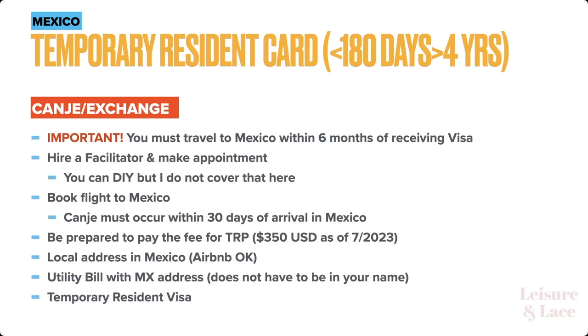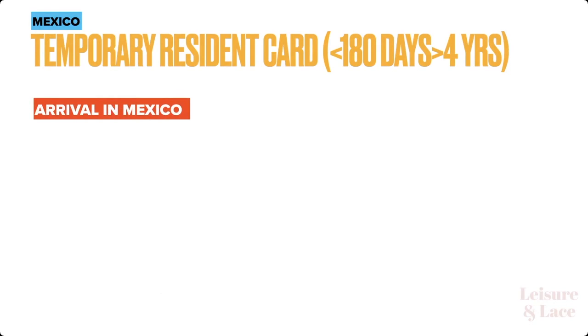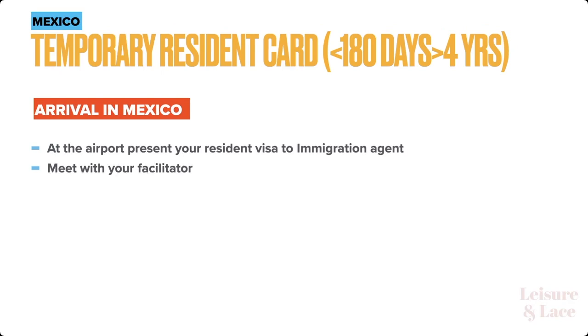You need to bring your temporary resident visa with you — you'll have it because you'll have your passport with you. Once you arrive in Mexico, you're going to present your residency visa to immigration. After you get settled into your place, you're going to meet with your facilitator and hand over all the documents: your passport, residency visa, utility bill, and fees.